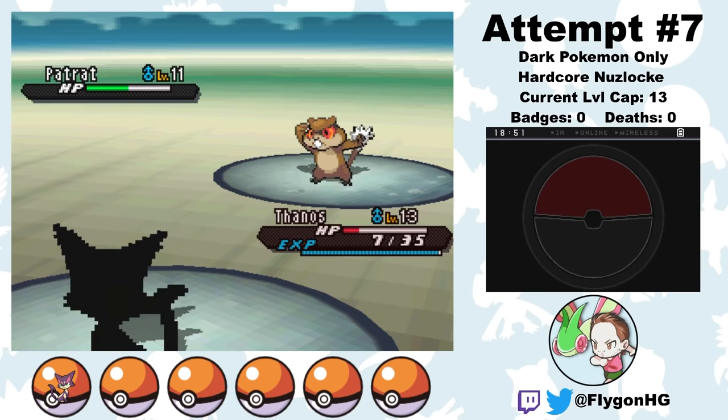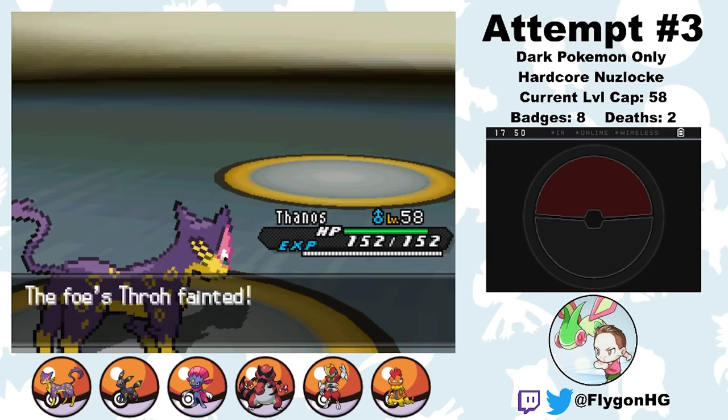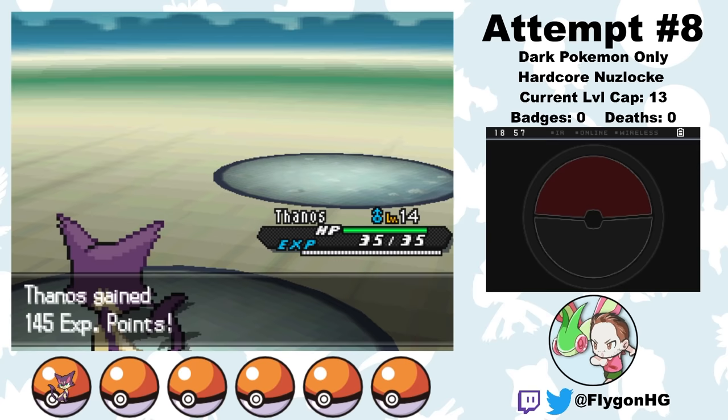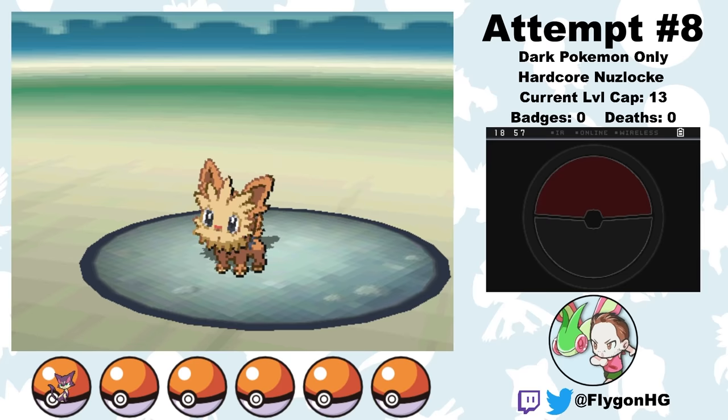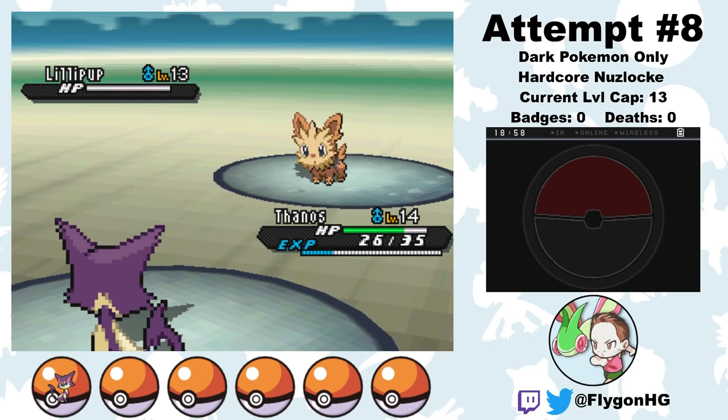But on attempt 8, the Mad Titan returns to his full form. It's clear that this Thanos is the spiritual successor of attempt 3 Thanos, who single-handedly crit his way through half of Marshall's team. We start the battle against Cheren by landing a 5-hit Fury Swipes, knocking out Patrat in one shot. Then Lillipup comes out. Thanos 8.0 gets a 4-hit Fury Swipes, Cheren heals, but another 4-hit Fury Swipes puts the Lillipup back in red. With Cheren's potion used up, Thanos is free to finish off the good boy with a scratch. Five attempts later, and we finally get badge number 1.